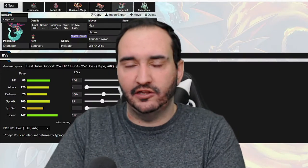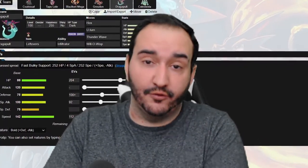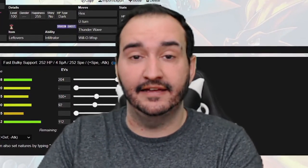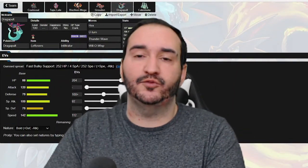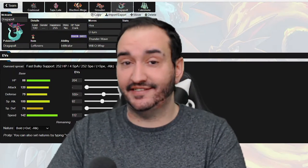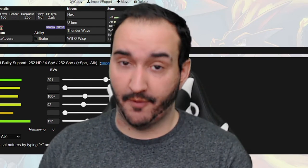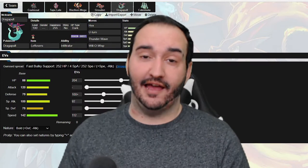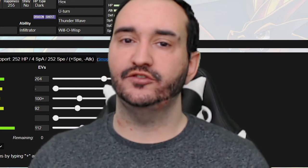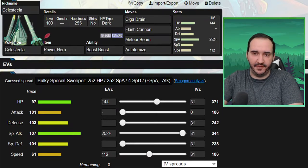As you can see, we have a lot of really good defensive checks. We have Colossal, Groudon, and Dragapult. While I do have a setup sweeper in Blaziken and a Scarfer in Lele, I felt like that wasn't enough. My Dragapult was initially going to be offensive with a really interesting set I don't want to reveal yet, as it might come up in playoffs. But what I realized while going through all of my offensive options was that I had one mon that absolutely destroyed JJ's team. I present to you Power Herb Meteor Beam Celesteela.